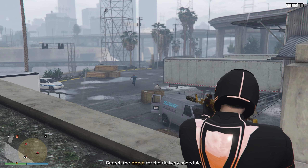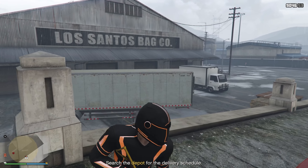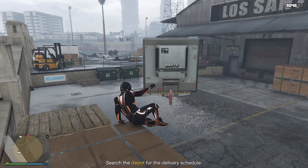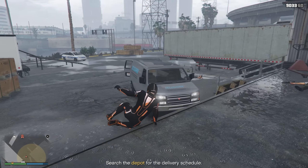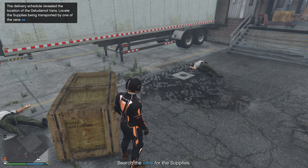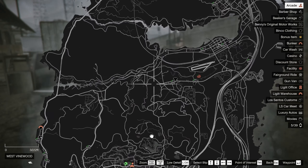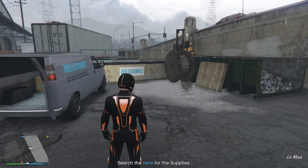I'm going to hide behind this and start shooting the guards. We get that guard, then this guard — one more over here somewhere. Now let's go find the delivery schedule. Most of the time it's over here near this area — yep, there we go, we're going to go ahead and steal it. Now that we stole the delivery schedule, it gives us a GPS of where all the delivery vans are — looks like there are three in total. We just have to go to each one and see which is carrying our supplies.